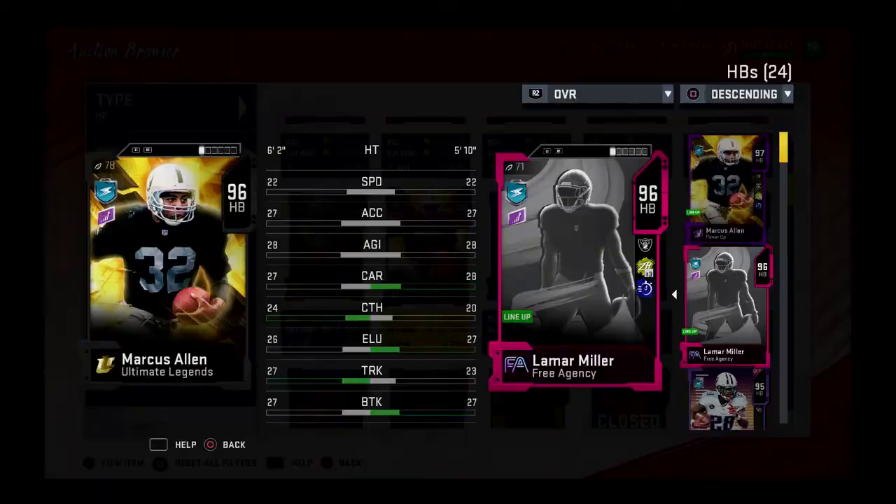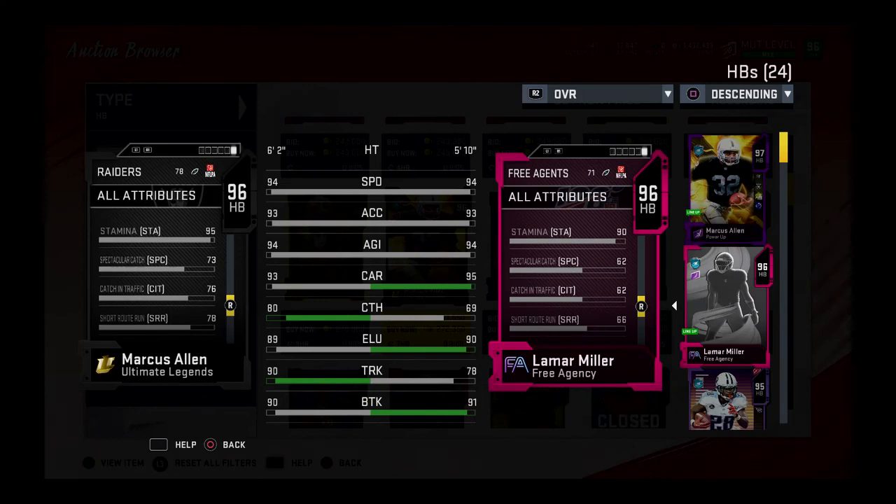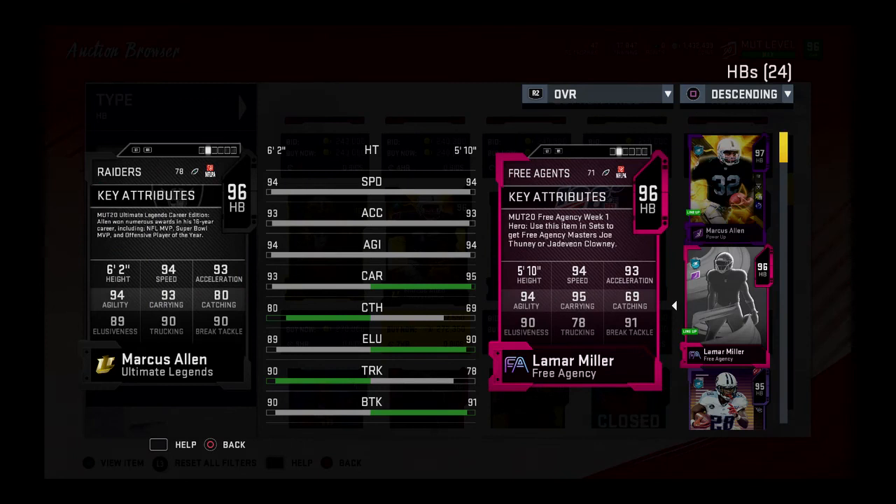Here's Lamar Miller against Marcus Allen — you can see the stats are really similar, but Marcus Allen breaks more tackles and gets better animations. Marcus Allen is quite a bit better than this card. I actually have Marcus Allen on my team right now, running him full time. He's better than Lamar Miller, so stay away from Lamar Miller on that front.